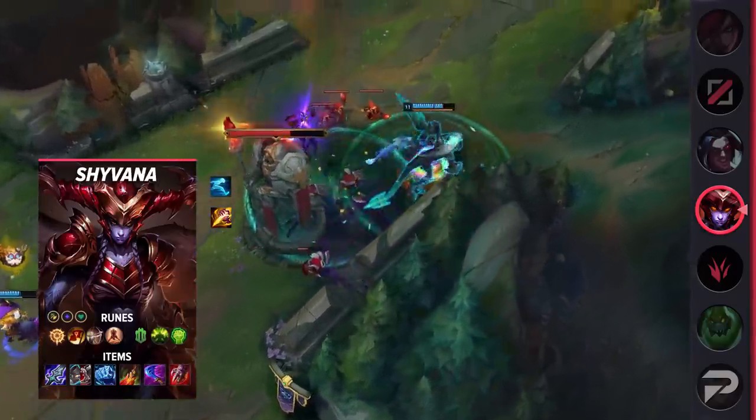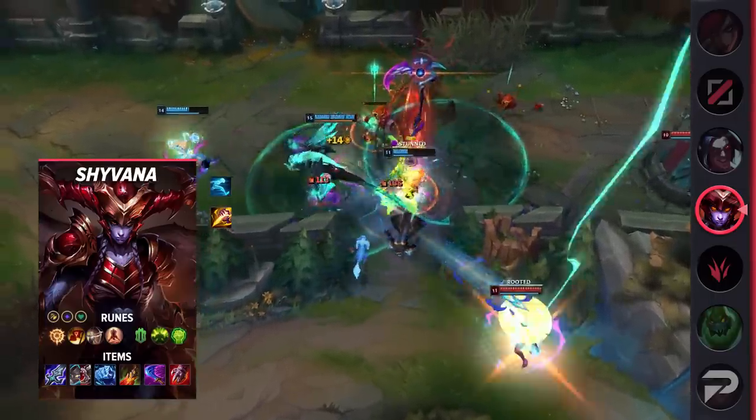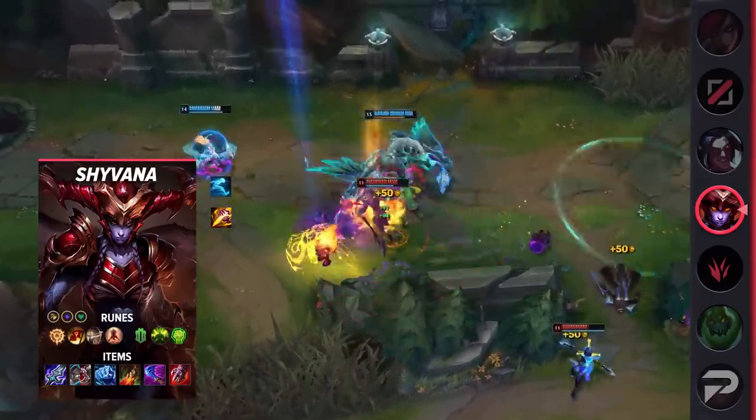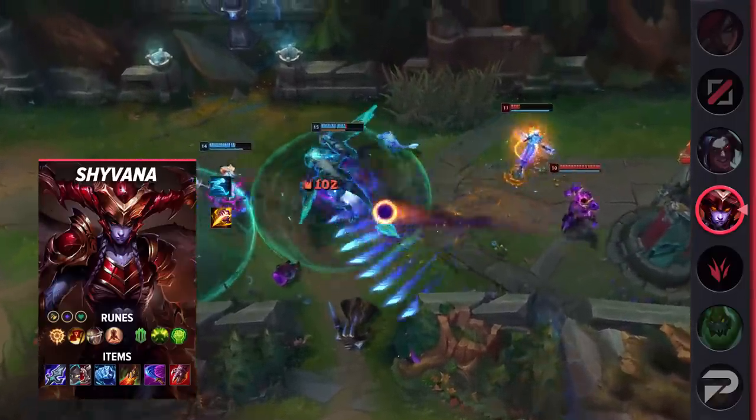For runes, take Press the Attack, Triumph, Legend of Alacrity, Last Stand, Conditioning, Unflinching, Attack Speed, Adaptive Force, and Health. Her item starter is Mosstomper or Gustwalker. Then build Blade of the Ruined King, Defensive Boots, Iceborne Gauntlet, Death's Dance, Wit's End, and Sterak's Gage.